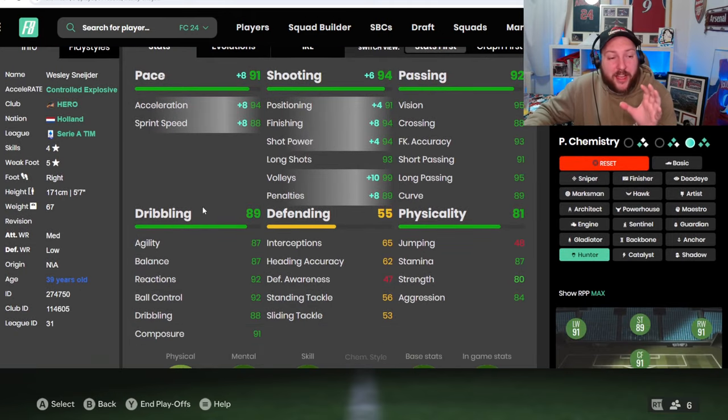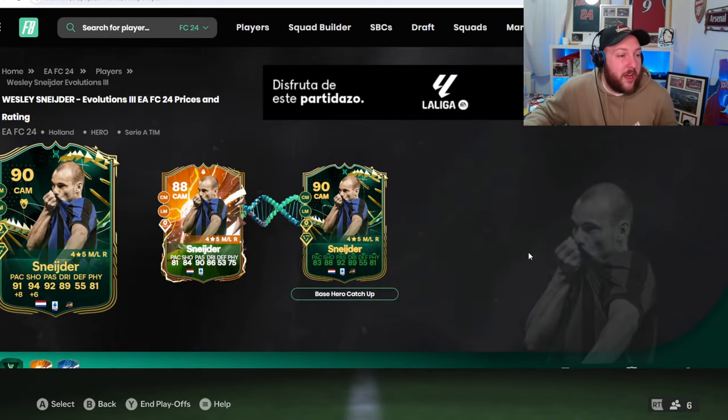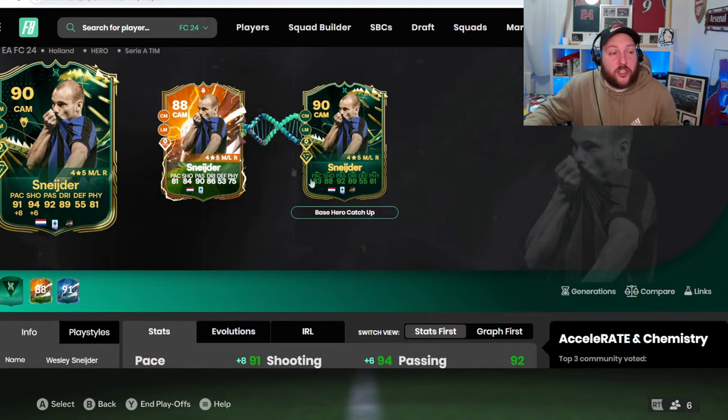If you do get him through on goal, you've seen he's so clinical, especially with a Hunter giving him 94 shooting, 94 shot power, and 94 acceleration. The things I don't like about the card: he's Controlled-Explosive, which used to be okay but ever since the patch it makes him feel a little bit different. Body type and height are something to be concerned about — he does feel a bit weak in transition, even though his 80 strength stat is a little bit of a lie.